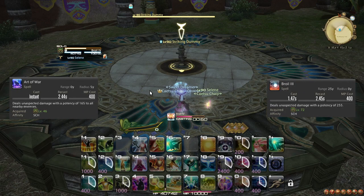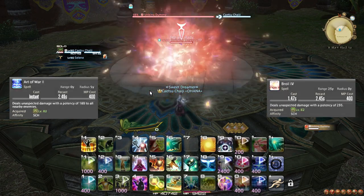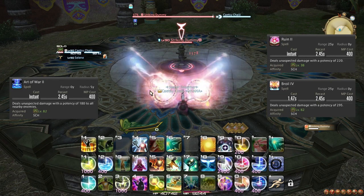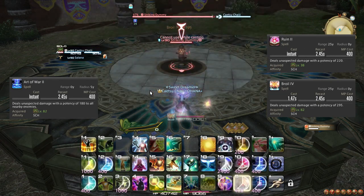At level 82, Broil 3 and Art of War upgrade to Broil 4 and Art of War 2 respectively, and Ruin 2 gets another potency boost. This does not change anything for your rotation.